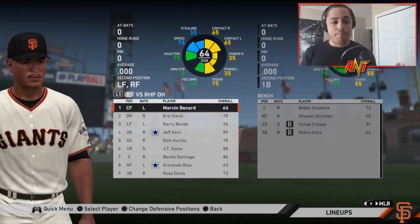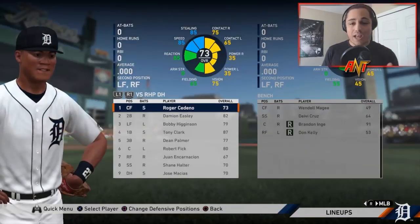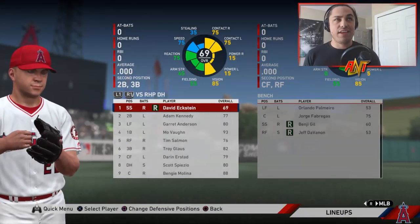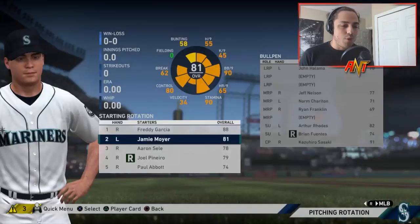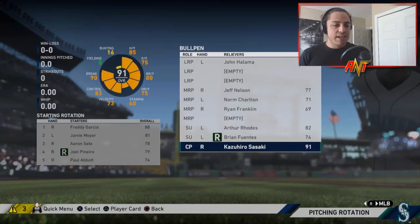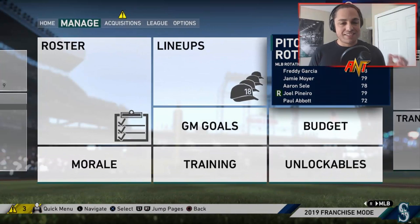You can see Barry Bonds, Manny Ramirez, Derek Jeter, Alfonso Soriano — the Diamondbacks have Randy Johnson and Curt Schilling, Frank Thomas is on here too. In 2001 the Mariners lost in the ALCS to the Yankees, who went on to face the Diamondbacks in the World Series — the Diamondbacks won four to three, going to a game seven. Our pitching rotation has Freddie Garcia, Jamie Moyer, Aaron Sele, Joel Pineiro, Paul Abbott, John Halama, Jeff Nelson, Norm Charlton, Ryan Franklin, Arthur Rhodes, Brian Fuentes, and Kazuhiro Sasaki. We also have J.J. Putz in the minors.